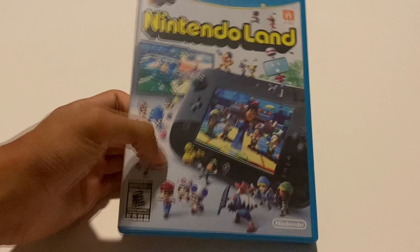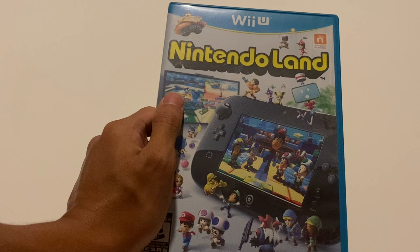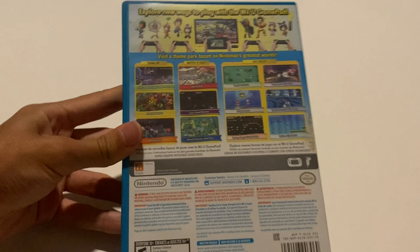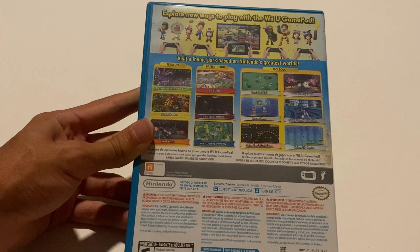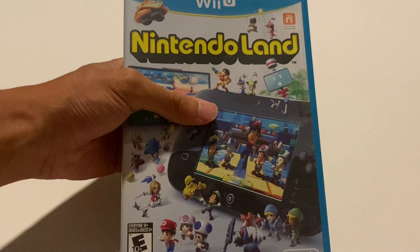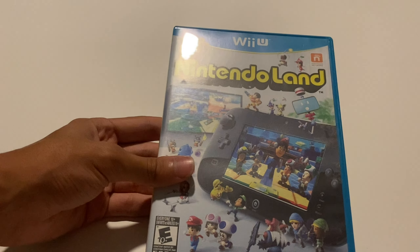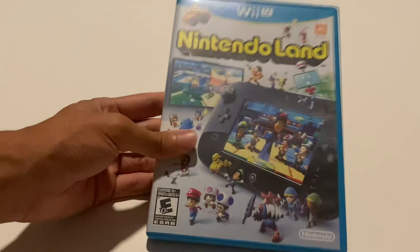Now moving on to miscellaneous games without a respective franchise, starting with the pack-in game of the Wii U: Nintendo Land. Yes, Nintendo Land is actually a good game — the theme is good, the minigames are good. The Pikmin, Zelda, Luigi's Mansion, and Mario ones are all great, and the Metroid Blast one was amazing. Nintendo Land has such good replayability with friends. It's super cheap and overlooked by many — a great celebration of Nintendo. I wish the Switch had something like this. It's probably going to cost you like $5.